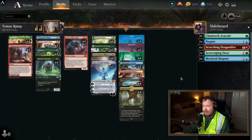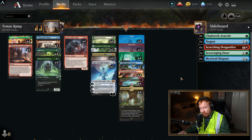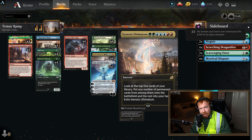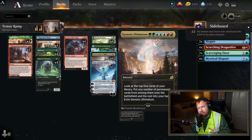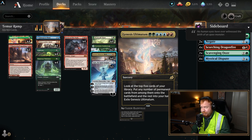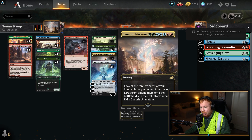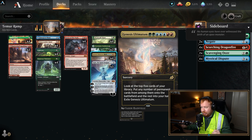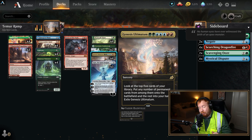So here is the deck. This deck still revolves around mostly one card now that Omnath is gone: Genesis Ultimatum. We don't have what this deck used to have — the cards that have been banned are Omnath and Escape to the Wilds. Genesis Ultimatum costs two green, three blue, and two red. Sorcery: look at the top five cards in your library. Put any number of permanent cards from among them onto the battlefield and the rest into your hand. Exile Genesis Ultimatum.